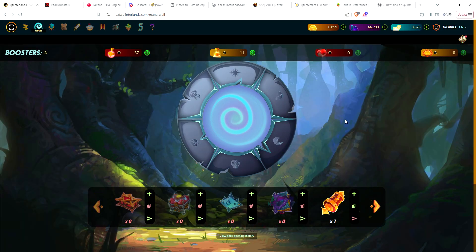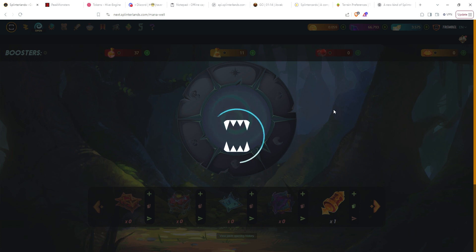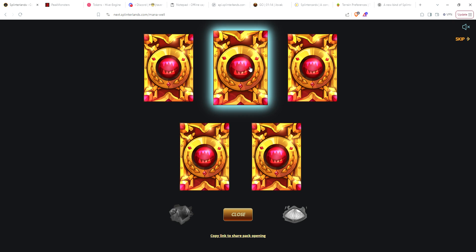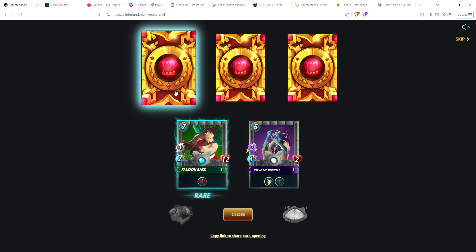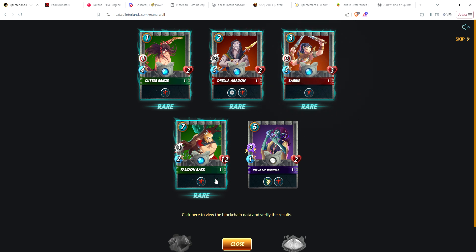Let's go ahead and open this gladius case and see what we get. I've been lucky opening single legendary gladius cases — I've gotten like three legendaries in the last week or two. Funny that I got the same legendary two packs in a row. Let's start — that's a rare, and that's rare, and that's rare. Wow, I don't think I've ever seen four rares in a pack! I mean technically you could get five, but four rares is pretty good. We got Witch of Warwick, Paladin, Rack Cutter, Breeze, Orella, and sorry — so four rares but no Captain Katie.